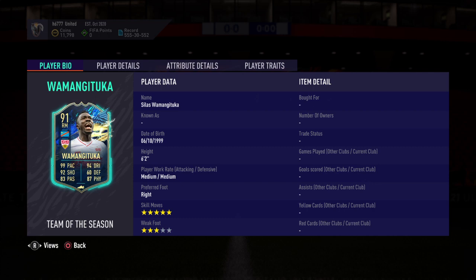Welcome back for some FIFA 21 Ultimate Team. I'm back again with another SBC solution — Team of the Season again. Team of the Season card here: Silas Wangmangituka — I think that's how you pronounce the surname.